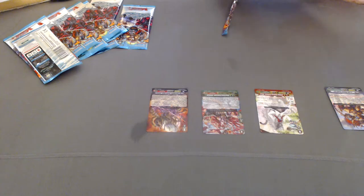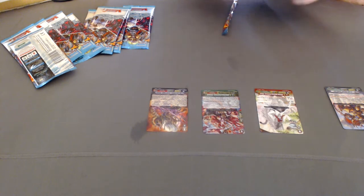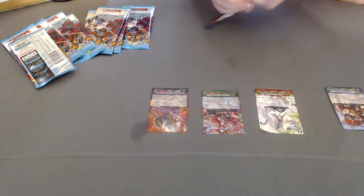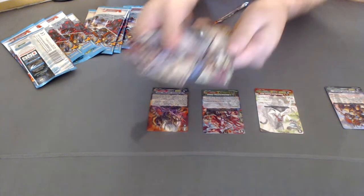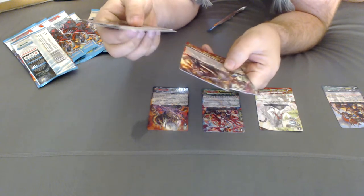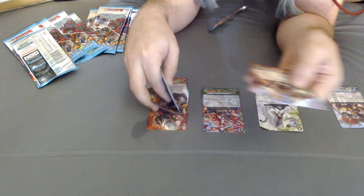I'll show all the rares and all the double rares, and just toss the commons to this side. Next one — we got Dazzling Mutant Waspy Tail, and Stealth Rogue, and another rare pack.